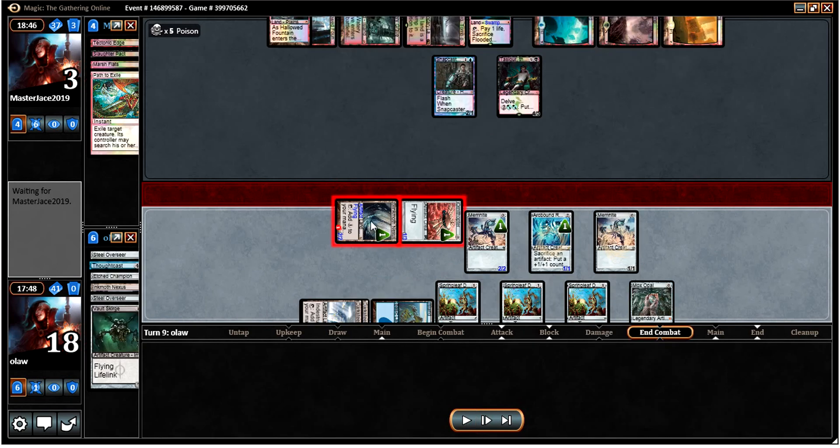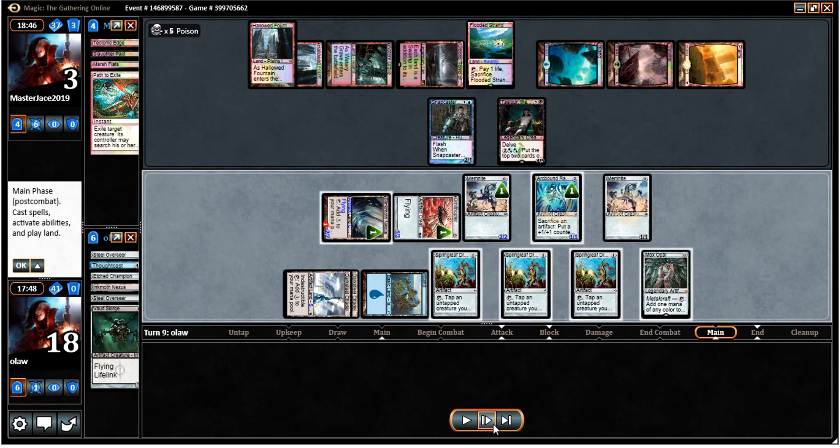He blocks the Vault Scourge and the Blinkmoth Nexus, and lets the Ornithopter through. I decide not to go all-in given that I think there's a reasonably good chance he has some sort of removal — and obviously that would be a big blowout if I sacrificed a ton of artifacts just to try and get that. I feel like we've got rid of his flyers now, and we still end up with two flyers, so I don't think that's the worst situation to be in.